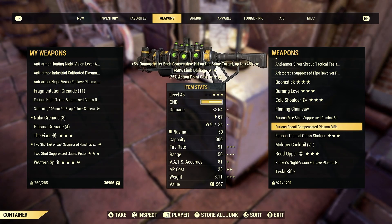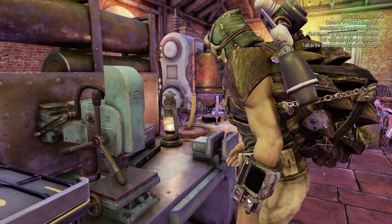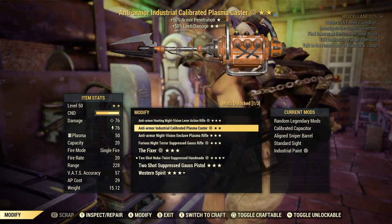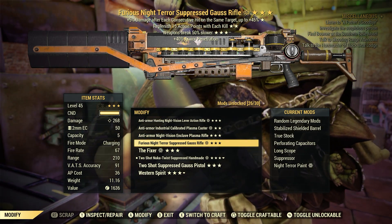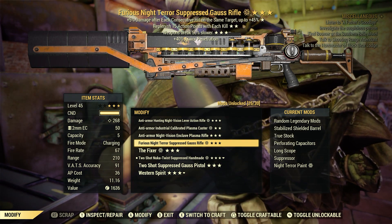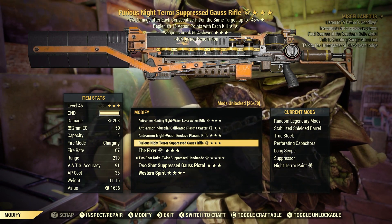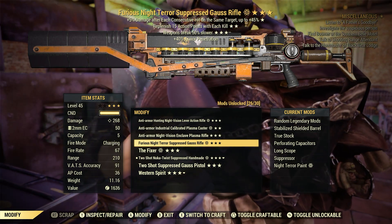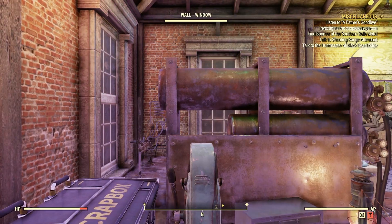This Gauss rifle — we're going to grab him as well. These Gauss weapons all have an explosive effect on them, just as part of what the weapon is. So we're going to try these out on some enemies.